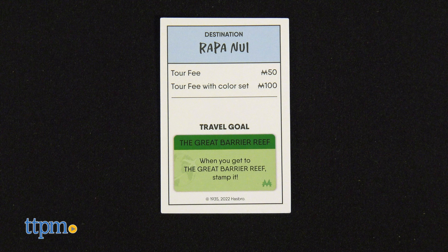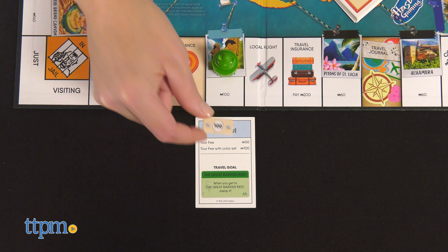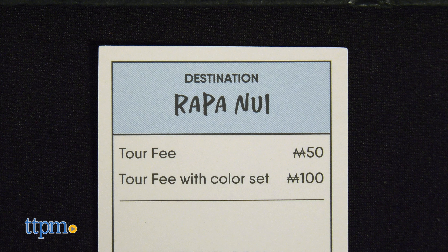If you land on one that isn't owned, you can buy it by paying the amount shown on the space. If someone owns the space, you have to pay them a fee.